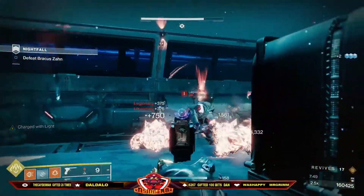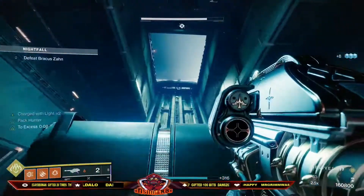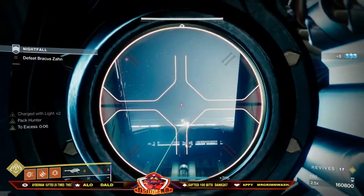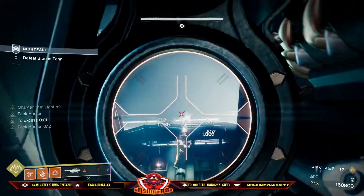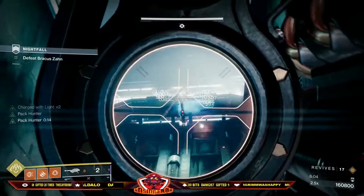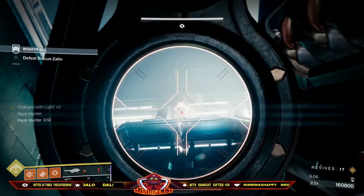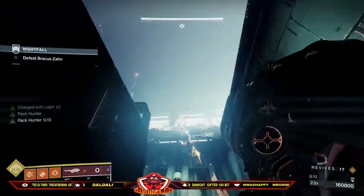As soon as the last set of Cabal are cleared, the elevator will start moving up. If you look up, you will be able to see the boss is there and you can start damaging him. Ensuring that a galley is fired first, everyone will have wolfpack rounds. And if you do this right, the boss will actually be dead before the elevator even reaches the top.